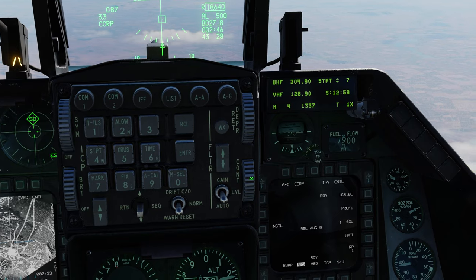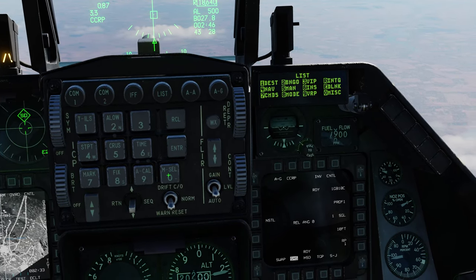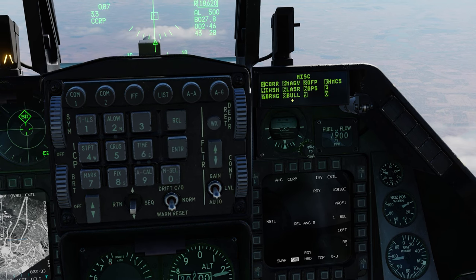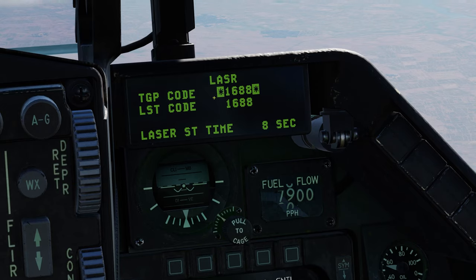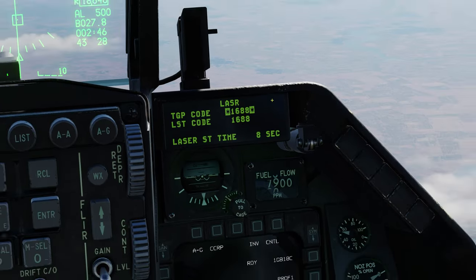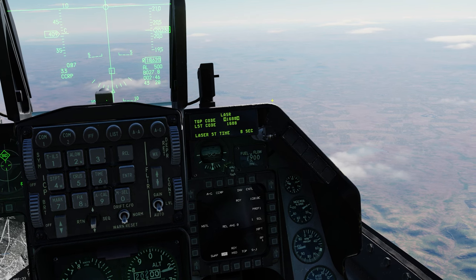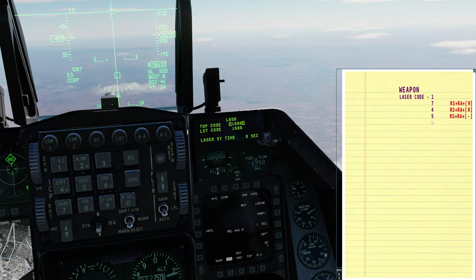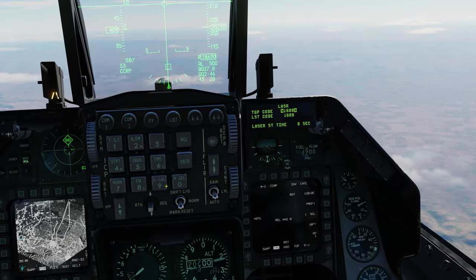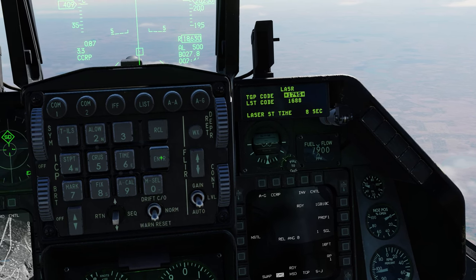To get started with the autolasing feature, go into List, then 0 for Miscellaneous, then 5 for Laser. Then confirm that your TGP code is the same as your bomb's code. You can open your kneeboard by pressing Right Shift and K. My bomb's laser code is 1745, so I'll make sure my TGP's code is also 1745 and press Enter.